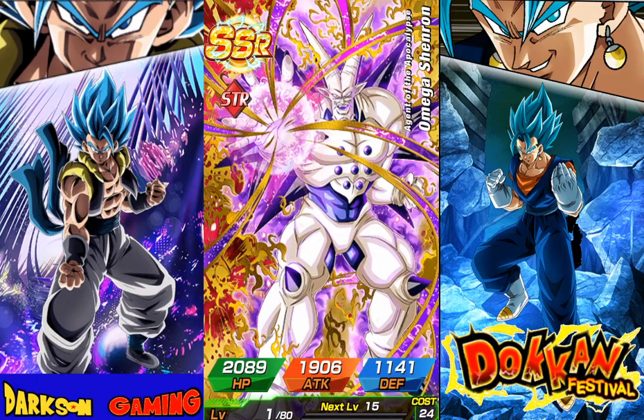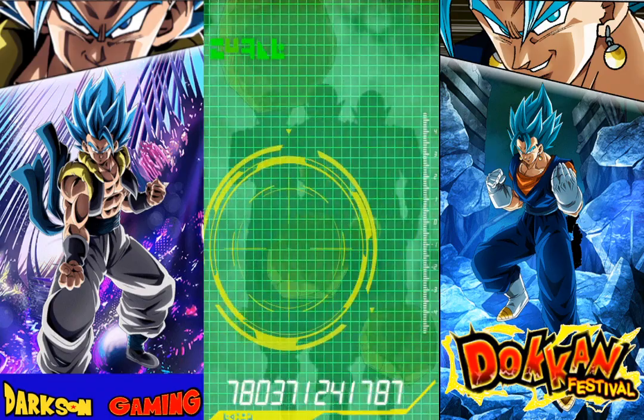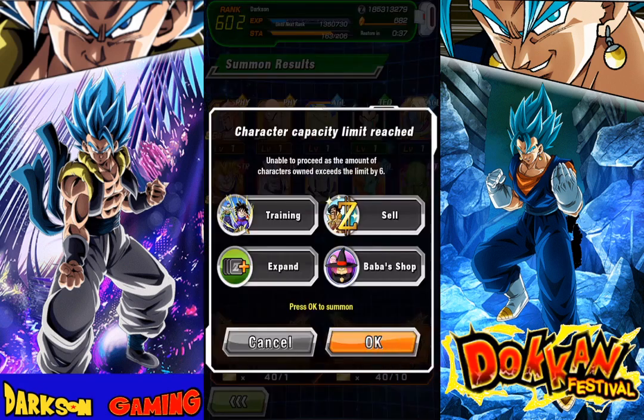There we go — Omega Shenron! Definitely needed him. I'll take it. So in this banner there are a few more characters that I don't need, and that's okay. We're pulling the Omega, we'll start things off there.